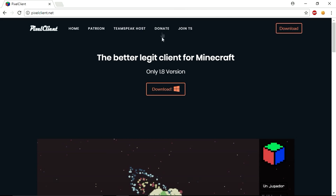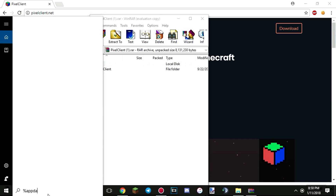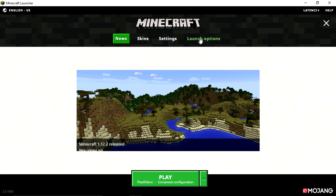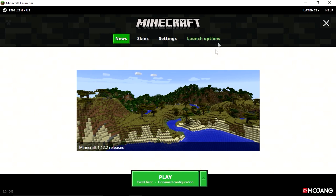I'm going to show you guys how to download the client — it's pretty easy and simple. You want to go to pixelclient.net; the link will be down in the description. Then click on download and download the client. Once you do that, open the file and go to your percent appdata. Then go into your .minecraft and go down to your versions, and all you have to do is drag this file over there. Then the Pixel Client will be installed. After that, open your Minecraft, go to launch options, add a new configuration, call it whatever you want, find the release pixelclient, save, and then click play and you will have the client.